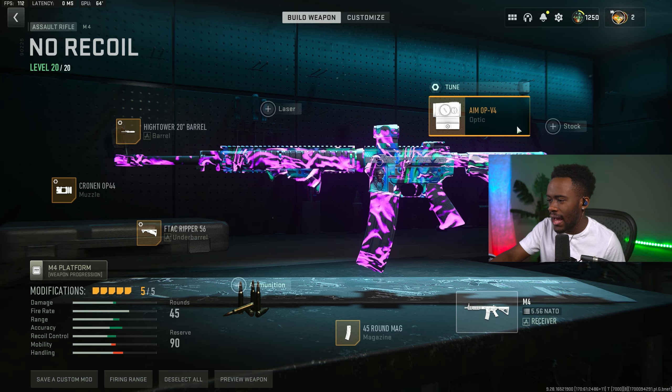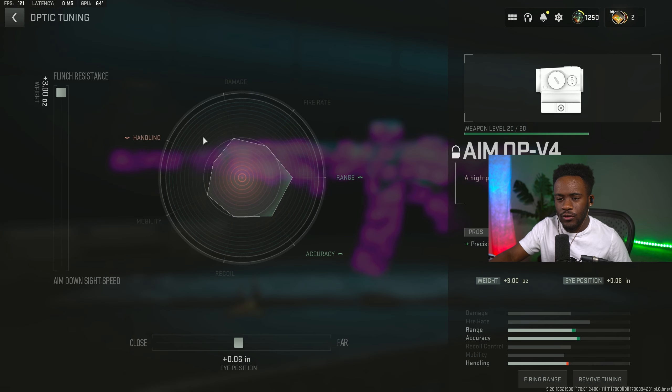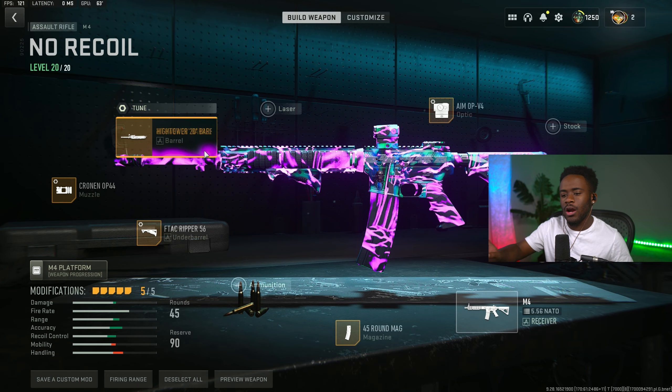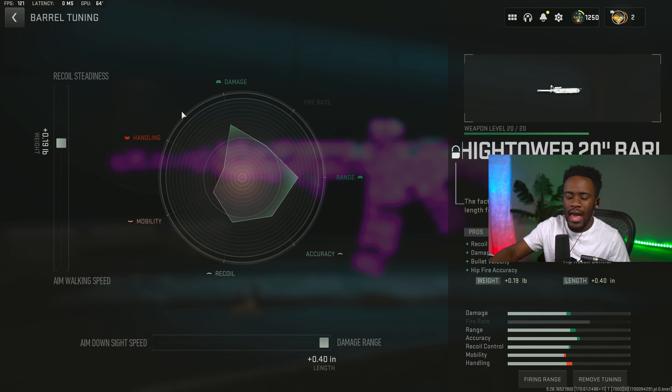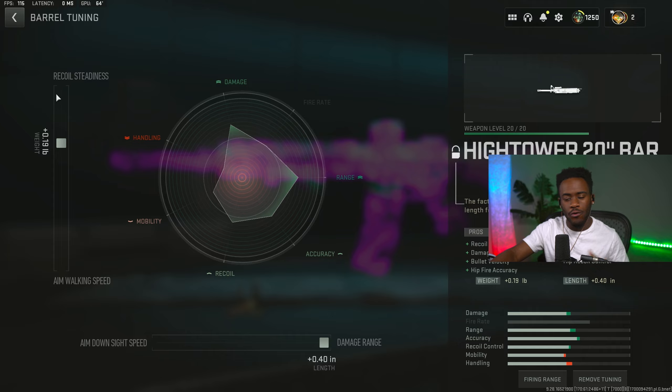Going into the setup real quick, starting with the optic, we are rocking the AMO-PV4. For the tune, I want to max off the flip resistance, and for the eye position I want to set it straight to a negative 0.06. Moving to the barrel, we are rocking the High Tower 20-inch barrel. I'll put the recoil steadiness at 0.19, and for your damage at range I'll set that to 0.40.